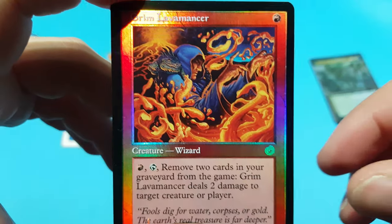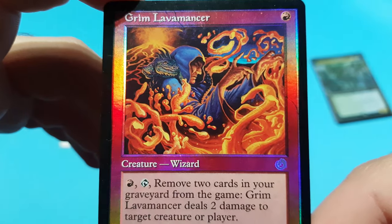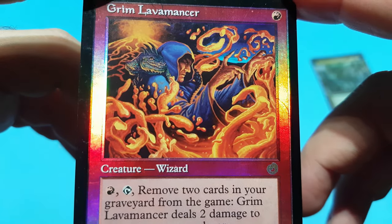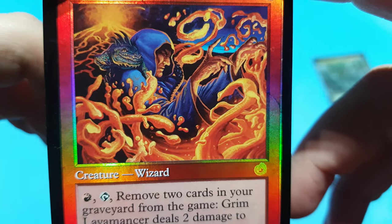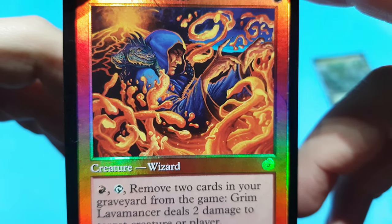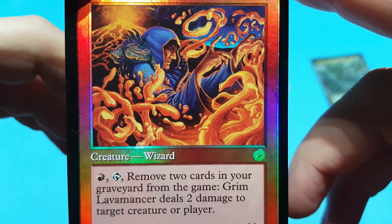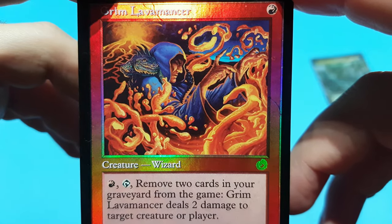I definitely prefer the old art — it looks so good. I prefer it over the new art. Just look at that: he has a Komodo dragon over his shoulder, or some form of lizard. He's swimming in lava — he is a Lavamancer, so I guess that's a thing he does.